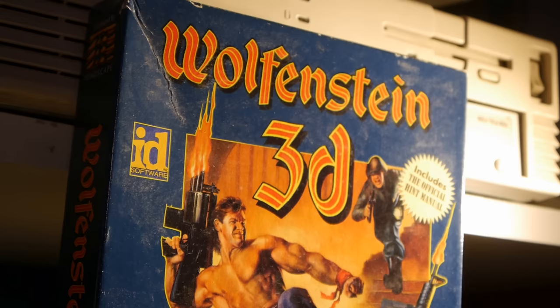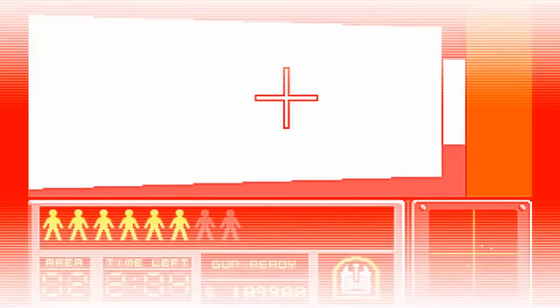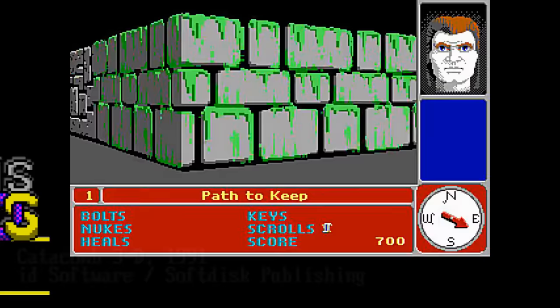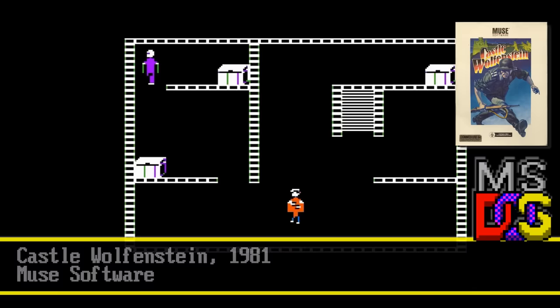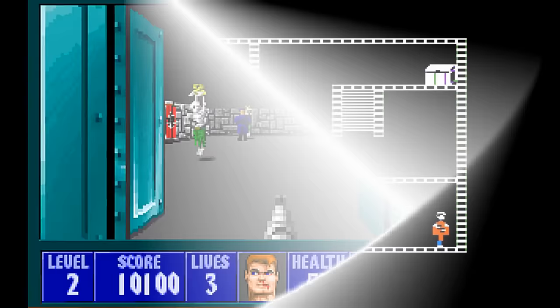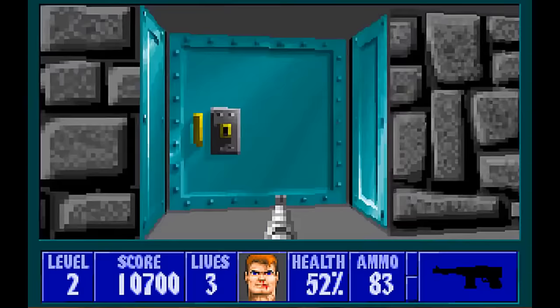Rewind to May 1992 and id Software have just finished and released their latest development through publisher Apogee Software. This was the pinnacle of their then-current 3D engine, which had been advancing since Hover Tank 3D was released in April 1991, swiftly followed by Catacomb 3D in November of the same year. Taking these earlier releases, inspiration was sought from the 1981 stealth shooter Castle Wolfenstein to create something incorporating both gore and frantic action into a convincing world. The game that would emerge was really a breakthrough in combining engaging gameplay with a first-person perspective.